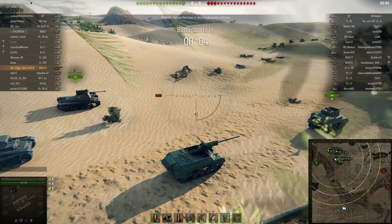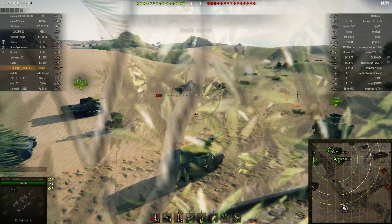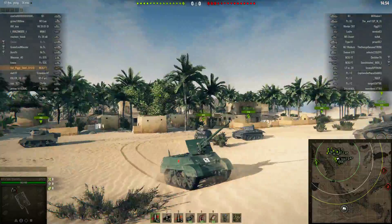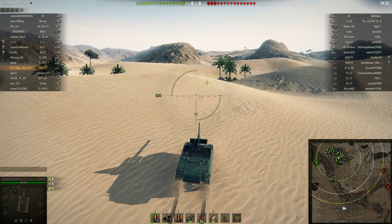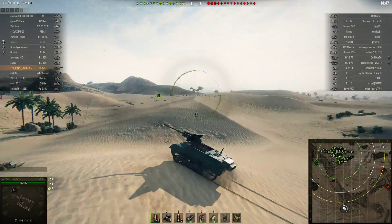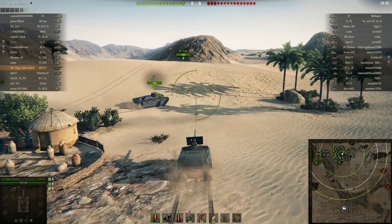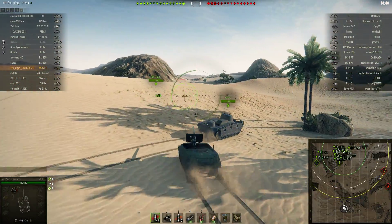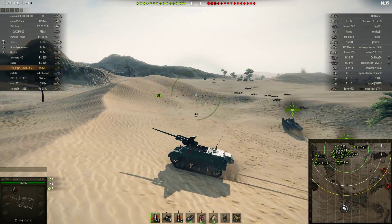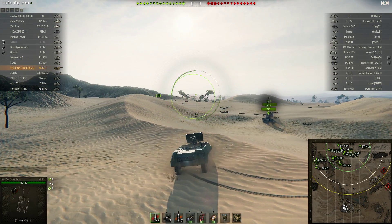I have a feeling the enemy team will be camping and I won't see many tanks. This tank — the reticle shrinkage takes so long to shrink, so it might be better to fight over shorter distances on this map. It's not slow but it's not fast, and it doesn't have a turret so I need to keep that in mind.